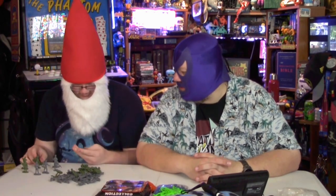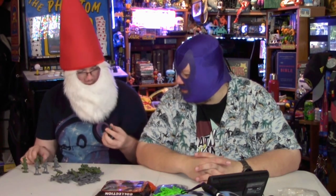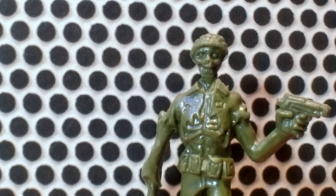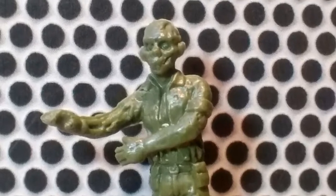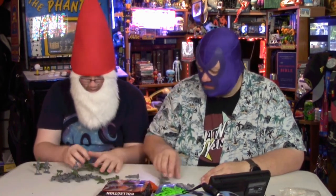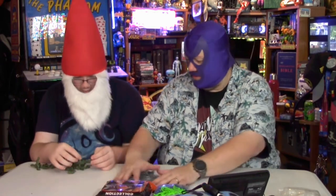They're not just normal army men with slight tweaks — they're actually full-on zombies. This guy's holding his hand out, and you can see his rib cage and chest are open. So we have some designs that are very unique and gruesome. Some are gray and some are green, so you've got two sides that can fight each other. You be green team and I'll be gray team.